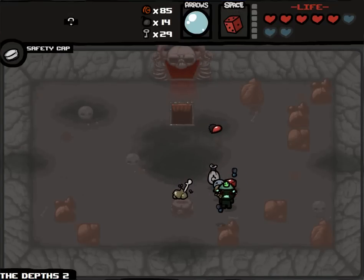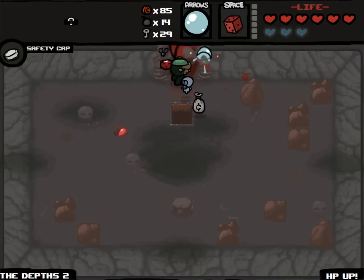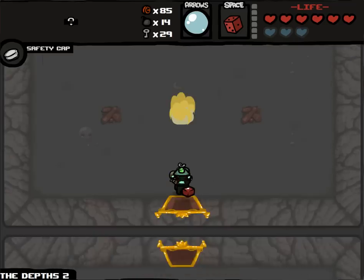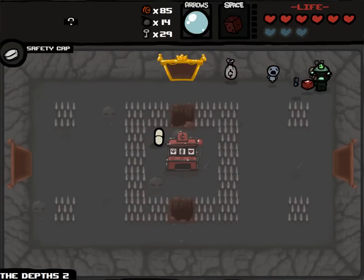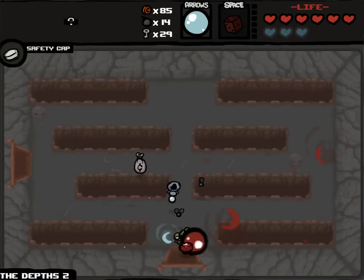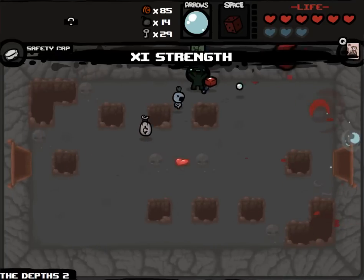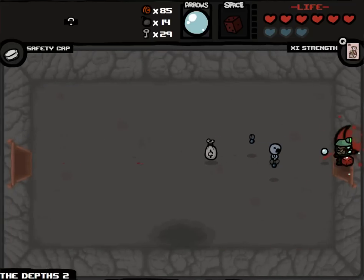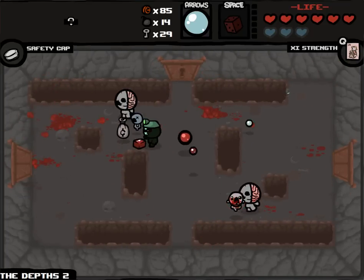Do I want to health up? Yes, I do - more hits I can take in the Womb and beyond. Let's re-roll this - Book of Shadows is decent but I'm definitely going to re-roll it, even though maybe I should take it, but I don't have anything that synergizes with it particularly. We pick up our Strength card once again. We might go into the Womb picking up the full health pill that was laying around.